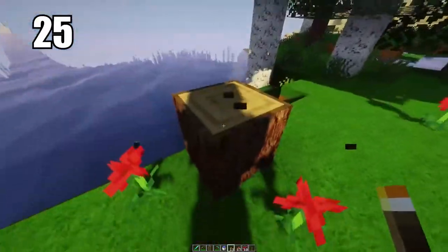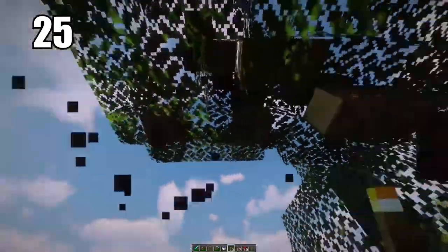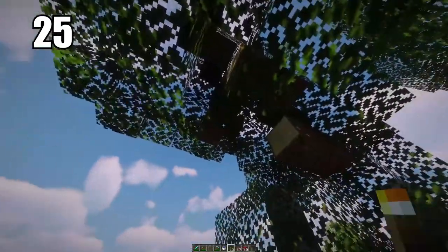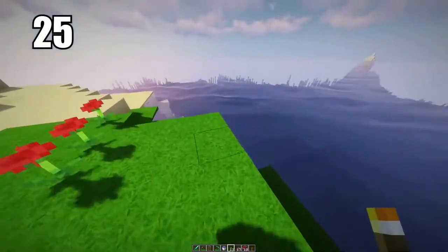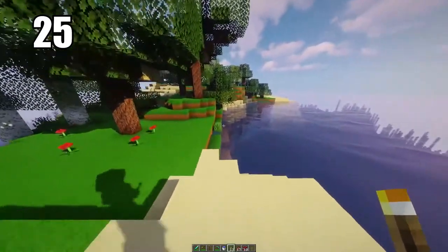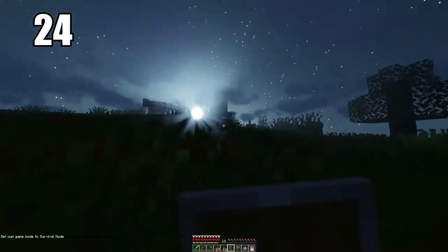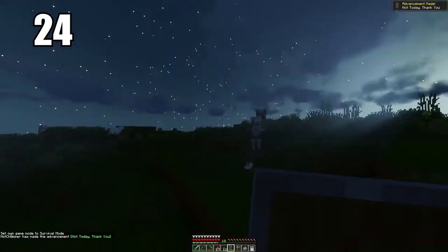Tip 25 is saving the bottom trunk of a tree for last. You save that one for the final break so you can stand on top of it and break the rest of the tree so it despawns and you get all the wood, even if it's a little high up and out of your range. Break that bottom one last and you end up with exactly the amount of wood you should get from that tree.